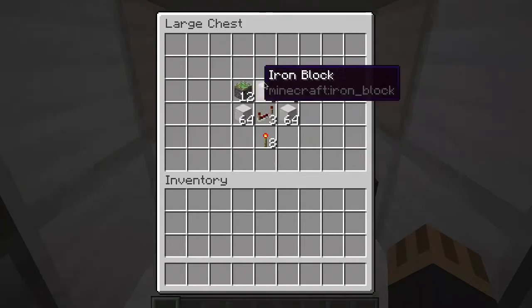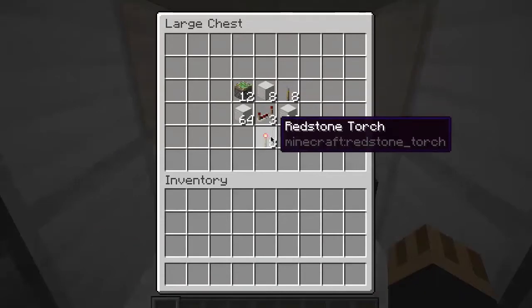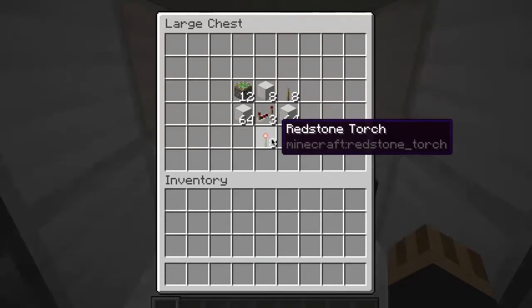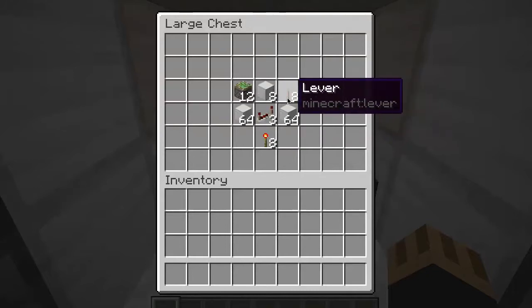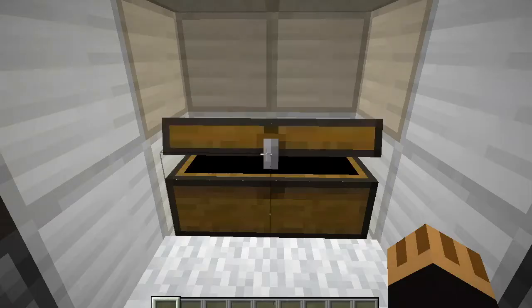So for this build, you need 12 sticky pistons, 8 levers, 3 redstone repeaters, and 8 redstone torches. And you'll also need 2 and 8 stacks of building blocks.